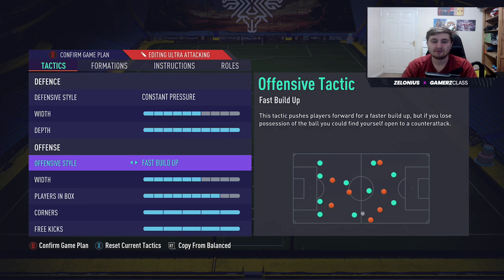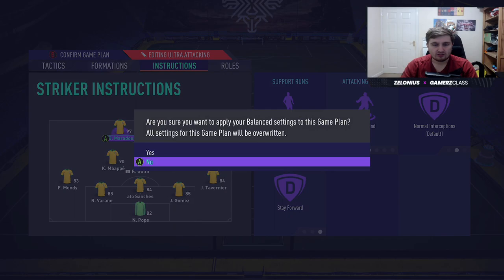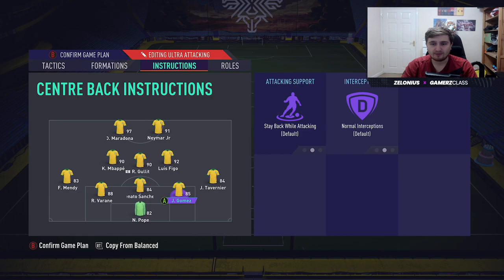My ultra attacking tactic is constant pressure, 6 width, 10 depth, fast build up. Normally I don't like fast build up, but when I win the ball high up the pitch with 10 depth and team press, I want to attack straight away. It's the 5-3-2, so I'm not left with just two defenders getting destroyed on the counter — the wing backs are off the width, and I've got five central attackers with the centre mids and the strikers. Stay central, get behind, stay forward on the strikers. The outside centre mids are get forward, cover centre. The middle one is on balanced so he drops a little bit, and the wing backs are on balanced with centre backs on stay back.